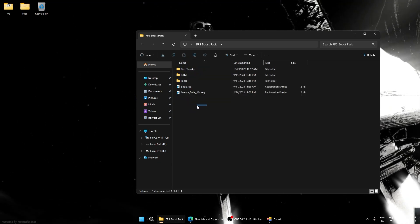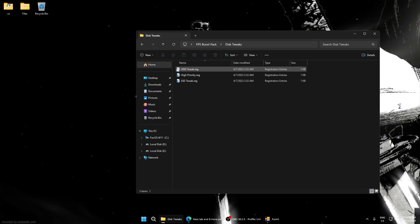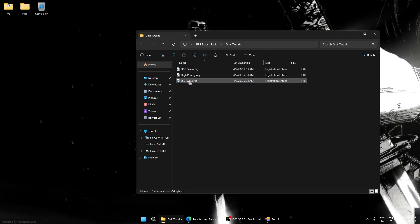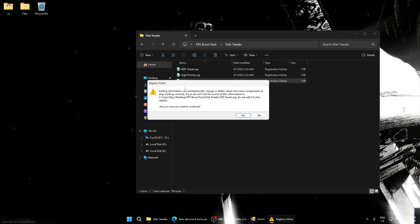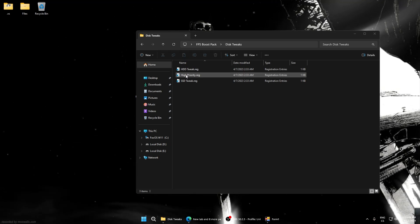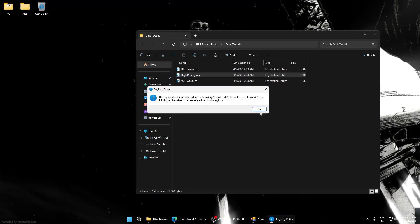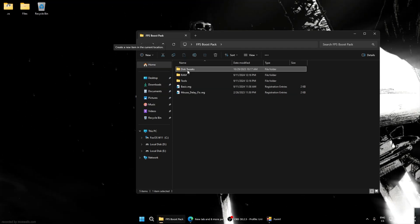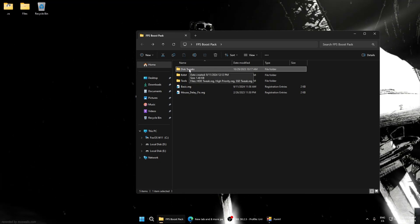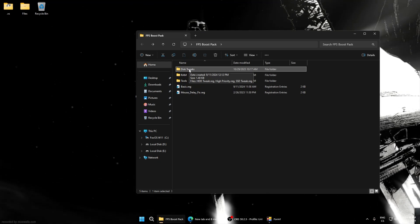Go to Disk Tweaks. Here, if you have an HDD or SSD, you need to select what you have. If you have an HDD, run the HDD file and don't run the SSD one. If you have an SSD, run only the SSD file. I have an SSD so I will run that, and also run High Priority if you have one. Disk tweaks optimize performance, disk write speed, and make the disk faster, so you will see improved FPS and lower delay.